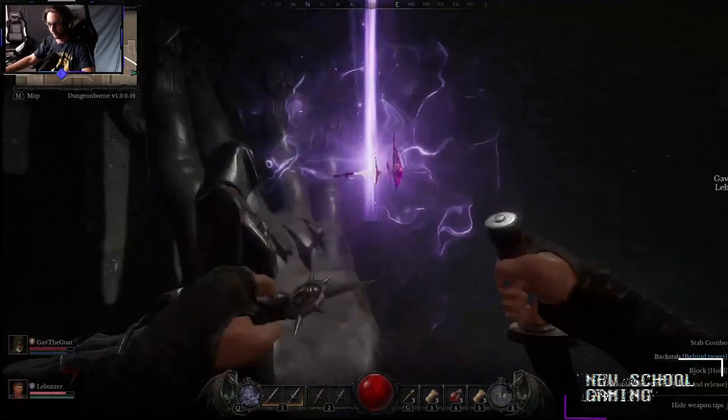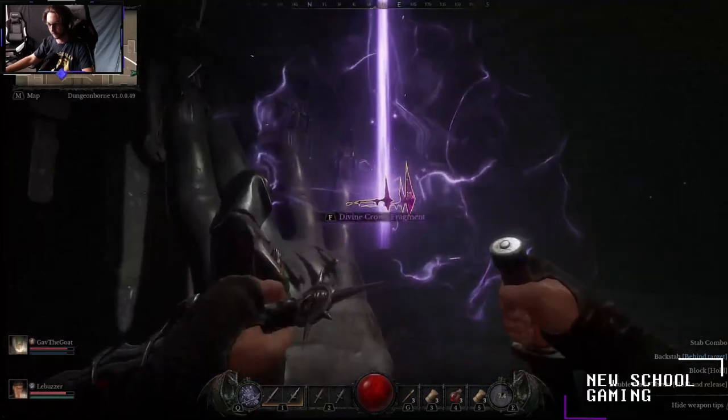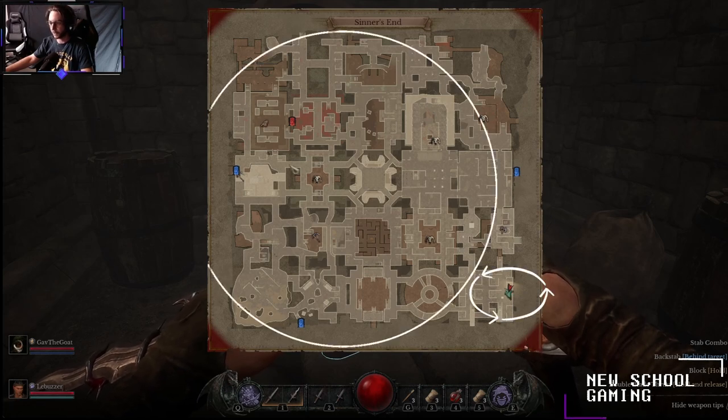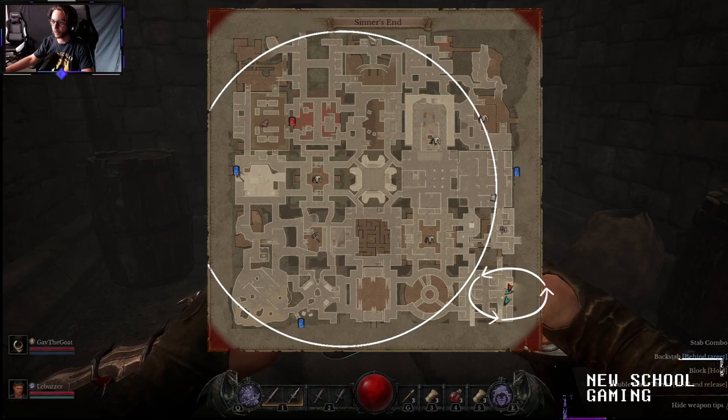The first heirloom we're going to take a look at getting is the Divine Crown and its fragment. The Divine Crown fragment can be found on the Sinner's End map in the northernmost module. When my team and I ended up going for the Crown fragment ourselves, we ended up spawning in the southeastern module on the complete opposite end of the map, so we had quite a walk to get there.